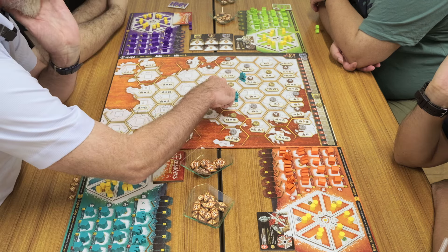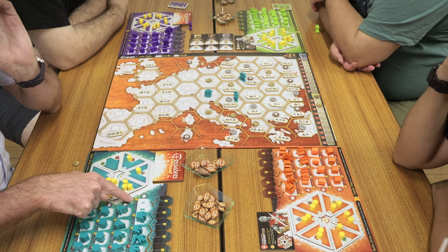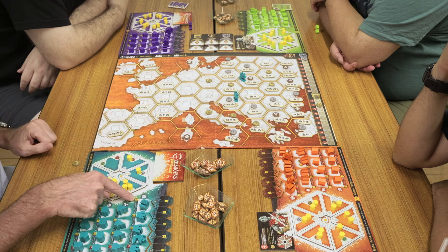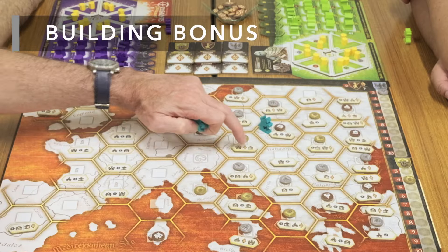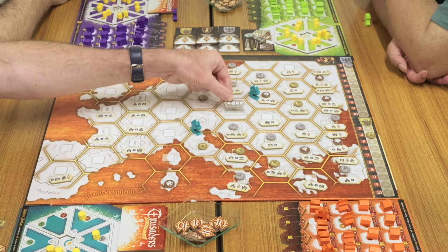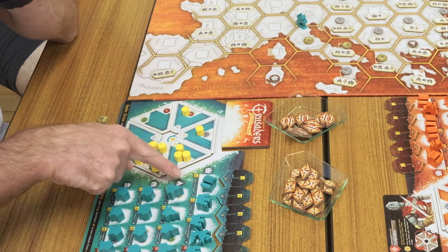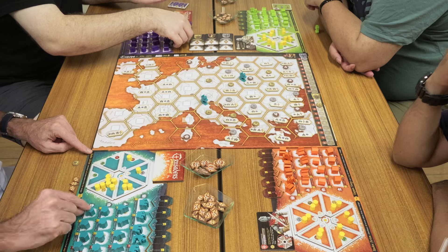If I build either a castle or a bank here, not only would I get — let's suppose it's my first castle — one point for the pennant, it would also give me one point for this. So these counters here give a bonus — one point for the pennant that's in the corner of the thing. The buildings give you different things.